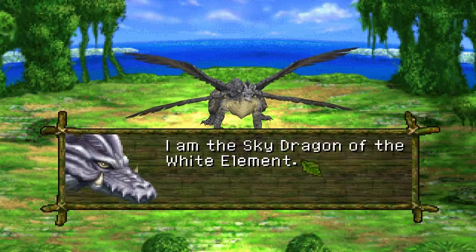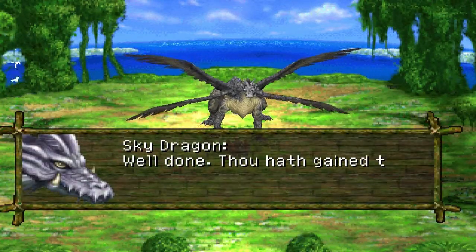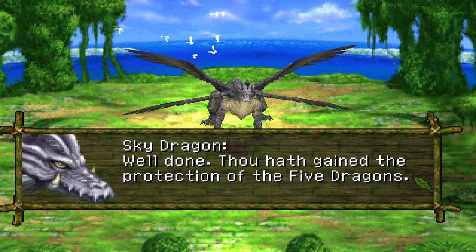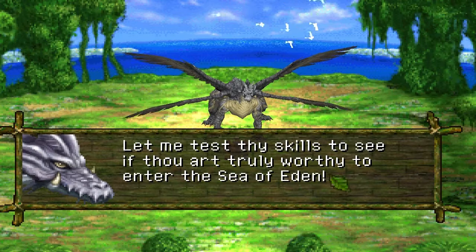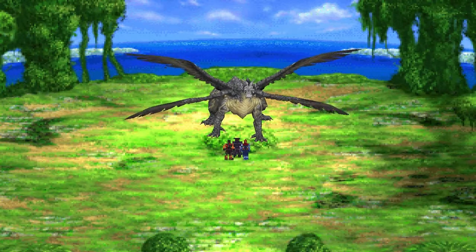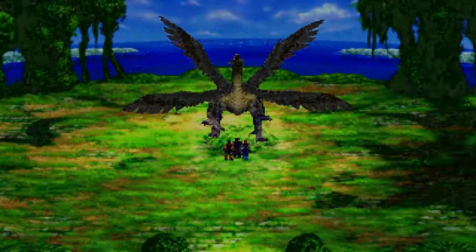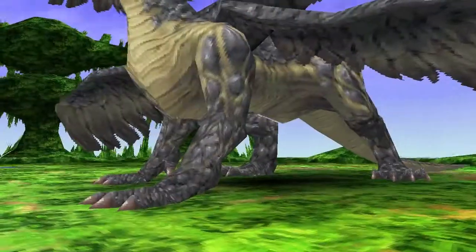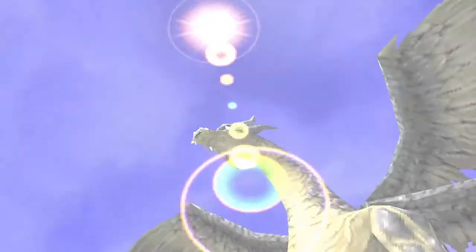'Welcome, humans. I am the Sky Dragon of the White Element.' We know, we've met you before. 'Well done — thou hath gained the protection of the five dragons. Let's see if thou are truly worthy to enter the Sea of Eden.' Shouldn't it be 'I acknowledge thy skills'? Whatever. It's actually awesome — now the one thing I don't get is why is white associated with sky?